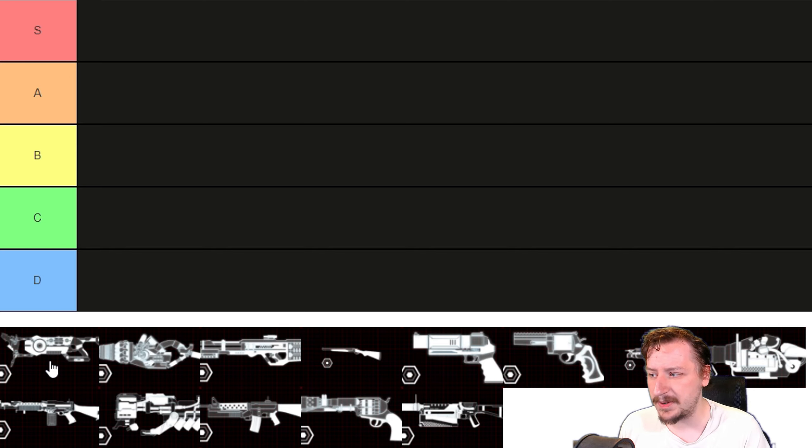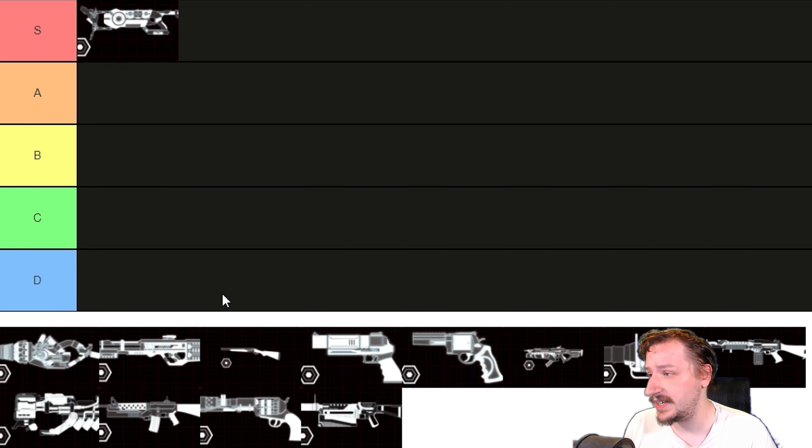It's good against crowds, Flesh Pounds, Scrakes, Robots — it's really good against everything. Compared to the other HRG weapons, I would say the Arc Generator is one of the best ones, even though it does come at that hefty weight. I would probably put this one up into S tier, because it is so strong, and double damage towards bosses — what else could you want?